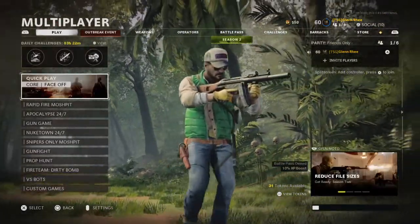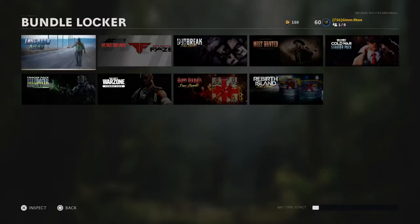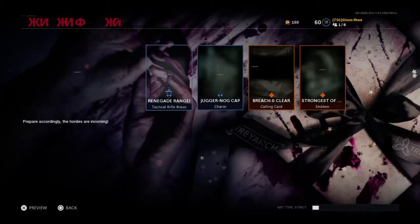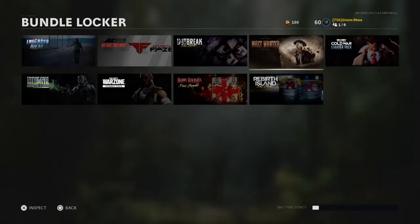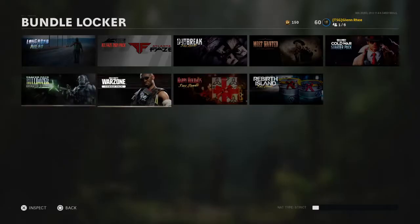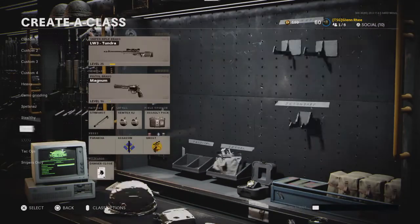By the way, these are all my bundles that I have — the Trucker Woods bundle, the Phase bundle, whatever this bundle is, and the Adler bundle. These are all the bundles I have. Anyway, my SMG build.